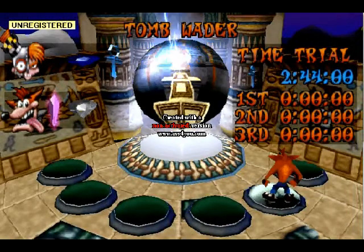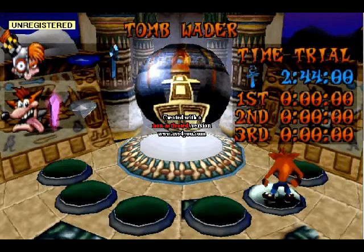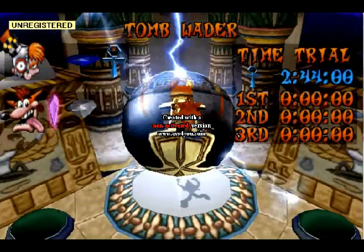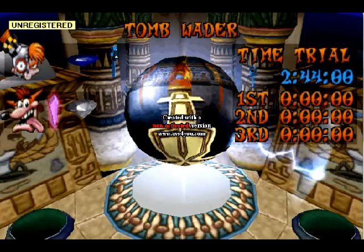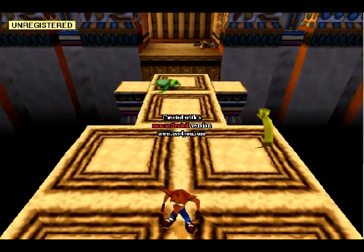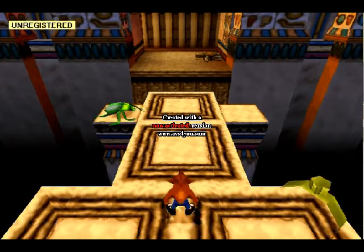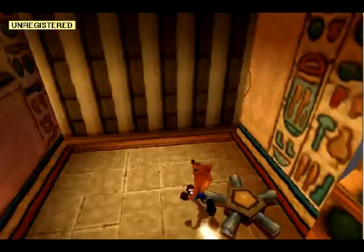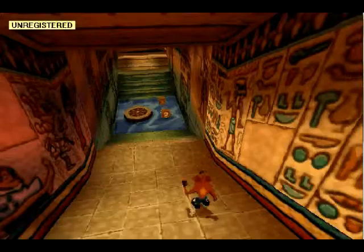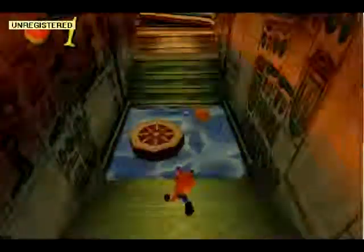Today we take on getting the blue gem in Tomb Waiter, and it's actually another Death Route scenario, so let's do this. Now, this Death Route is interesting in how you access it — you can't lose a life until you get to the Death Route. So you actually have to get there first. If you die before you get there, I don't think it'll work, so just gotta be careful there. Let's see if I can manage that. I did a lot of practice with this, and it took me a while to get there without dying, believe it or not.